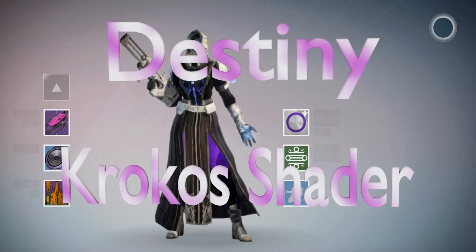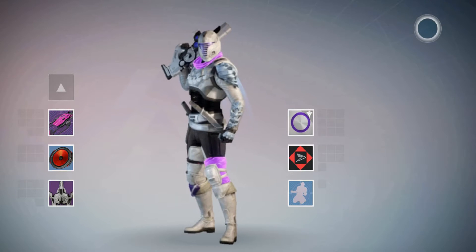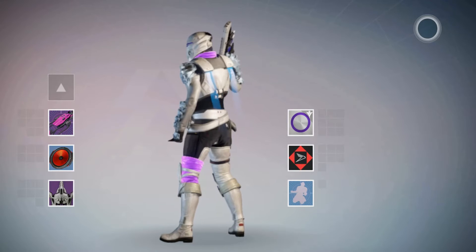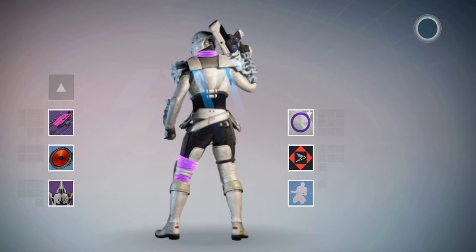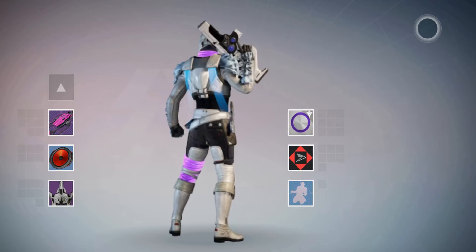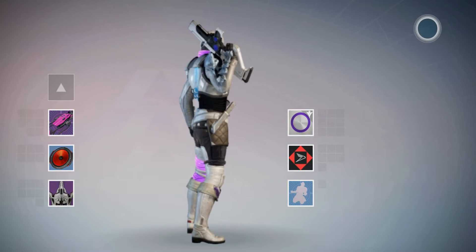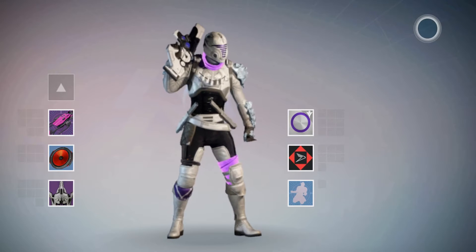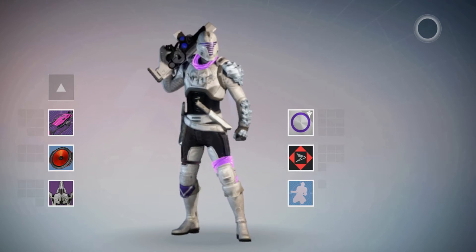Hello, today we're checking out the Crocus Shader, and it's another one of these ones from the Sparrow Racing League. As the name suggests, it's a bit like the Crocus Flower in that it's got some violet and purple on it. Only a tiny bit there showing on the Hunter. Of course on many characters it will be just a tiny bit, as it's just that ring there in the middle of the shader icon, mostly a silvery white kind of colour.